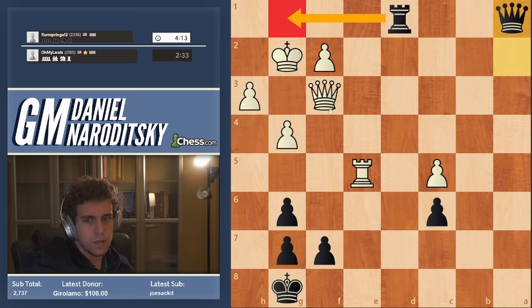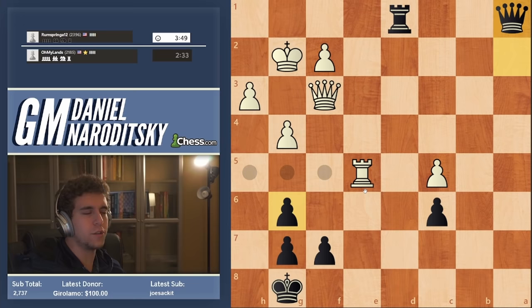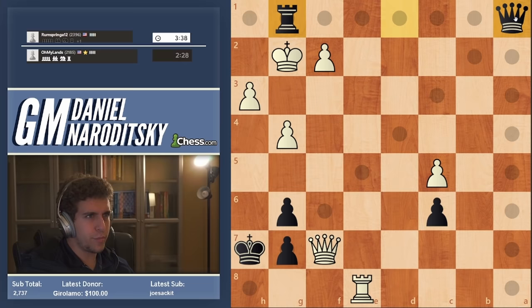If rook e8, king h7, and if queen takes f7 there I start checking him — rook g1, etc. This is a highly concerning position, but at the same time his king is also very weak. King h7, queen f7, so we go for that line — rook g1 check is forced. King f3, queen d1 check.